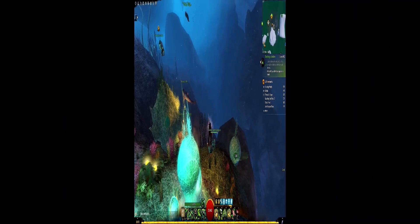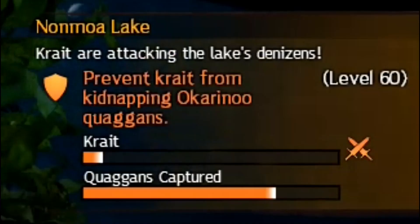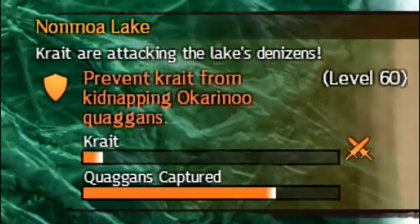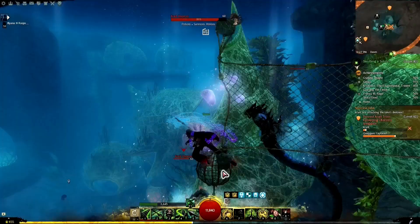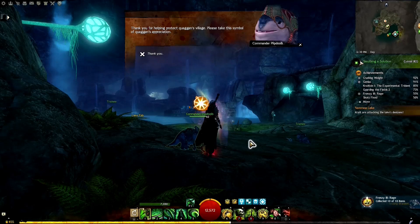In Timberline Falls we head into a grotto. The area is usually contested, so you may need to swim around the conflict. Watch for one of two events: either 'Prevent Krait from Kidnapping the Okarinu Quaggans' or the rescue version. Complete either one, kill the krait, and talk to the NPC at the end for a Friendship Bracelet.